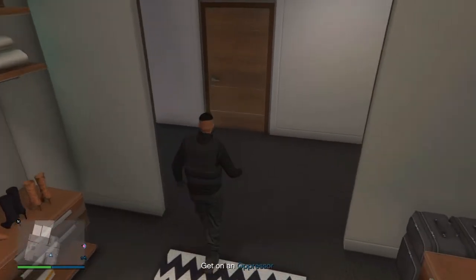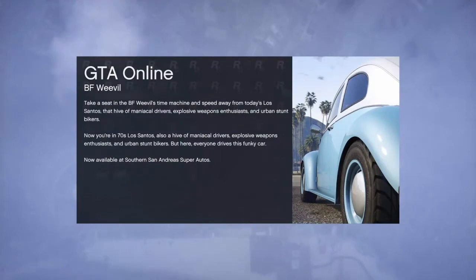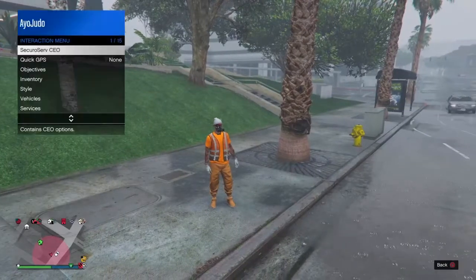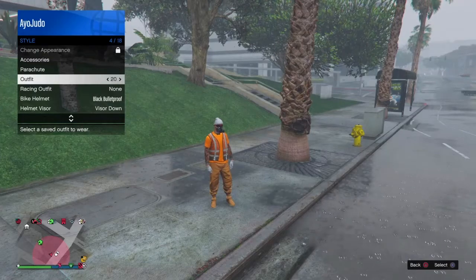Okay, so now that you saved the outfit, you want to pull out your phone and quit the job. When you spawn in the session, you want to hold the interaction menu, go to style, and you should be able to equip the saved outfit that you saved in slot one.